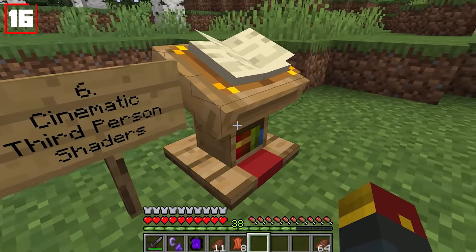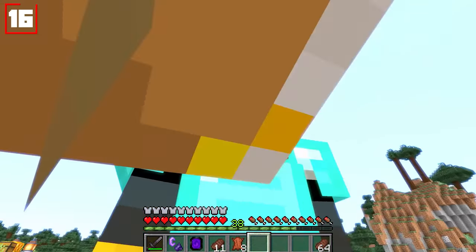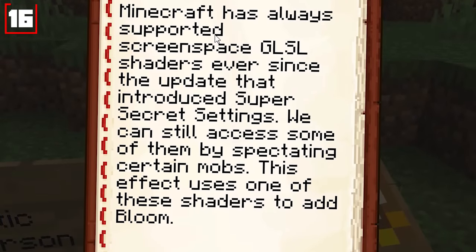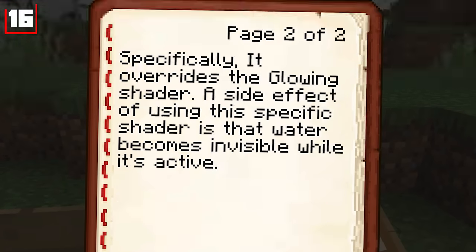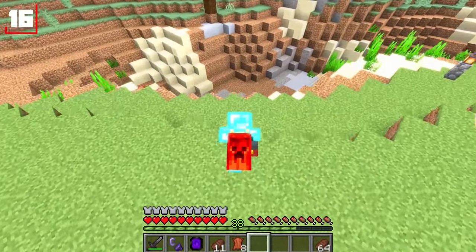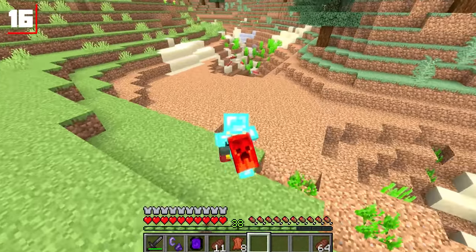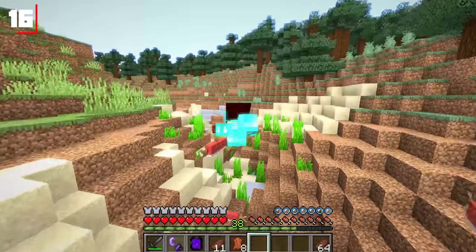Number six: cinematic third-person shaders. When you go into third-person mode, everything gets a little bit brighter — that's because shaders have been built in. Minecraft has always supported screen-space GLSL shaders ever since the update that introduced the super-secret settings. This effect uses one of these shaders to add bloom and overrides the glowing shader. A side effect is that water becomes invisible when active — so the water completely disappears from this river, and the salmon look like they're floating in nothing.